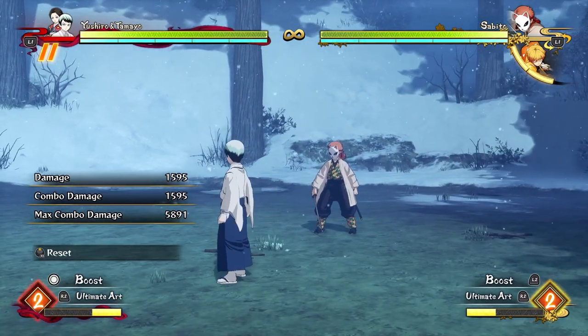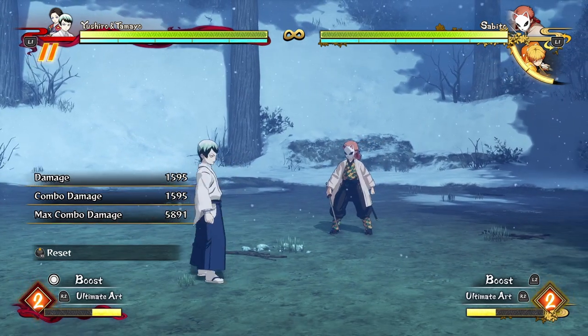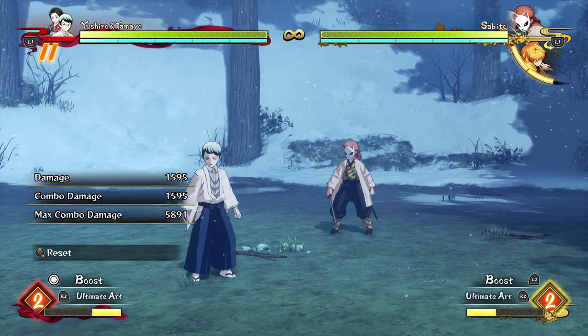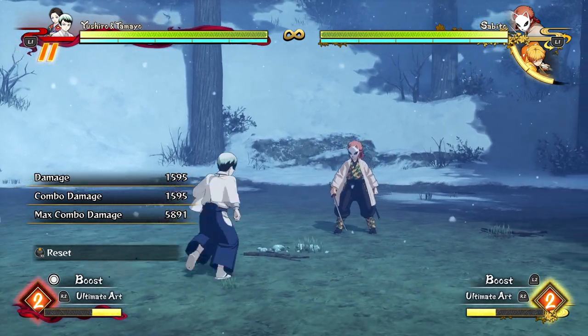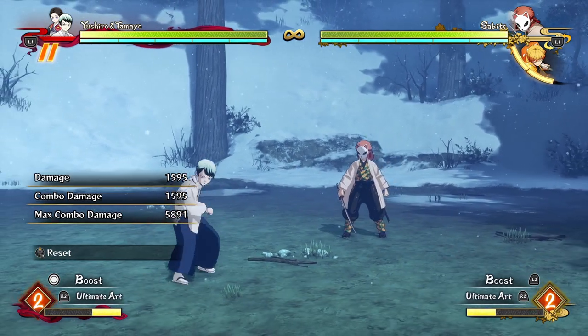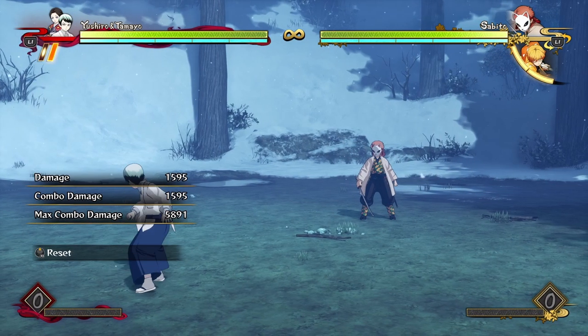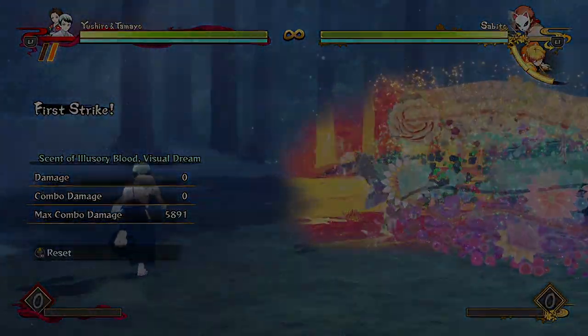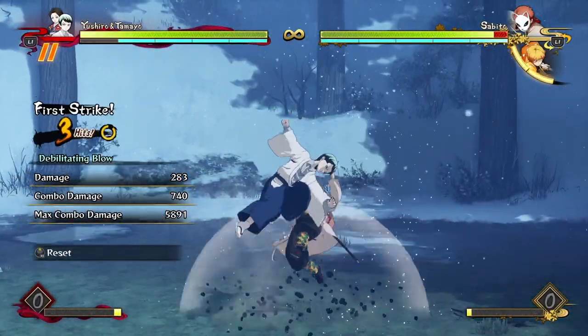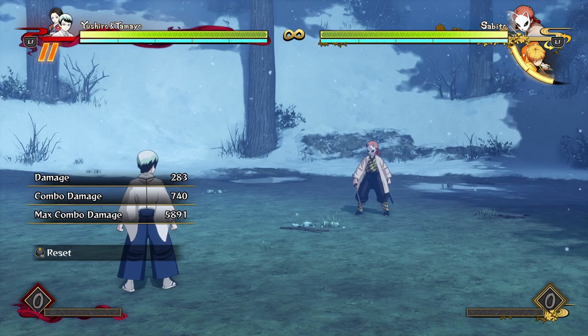Hello everyone, this is Rob Ronan here again, and today we are going over a breakdown for Yushiro and Tamayo. Yushiro is a very interesting character — he's a demon but he doesn't really play like any of the other demons. He's got a lot of unique things about his playstyle: he gains health back when he bursts, has a sidekick who can poison or do straight-up unblockables on the opponent, and he has the only parry in the game. He doesn't do huge damage but can do pretty decent damage when you accumulate all the little bits and pieces.